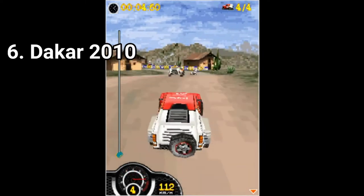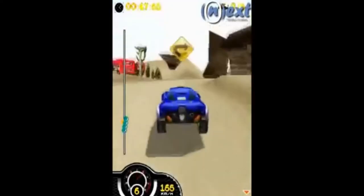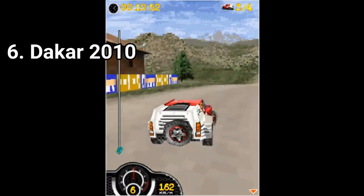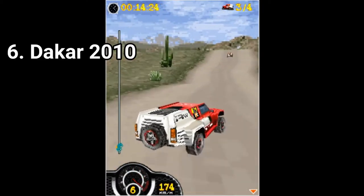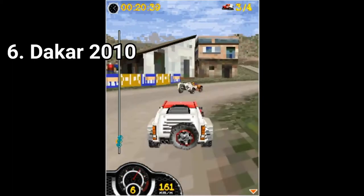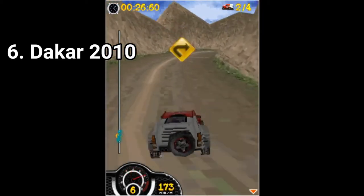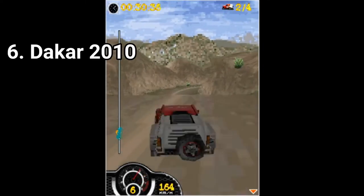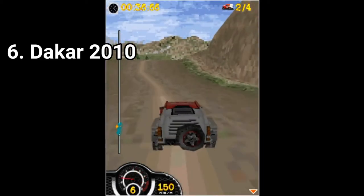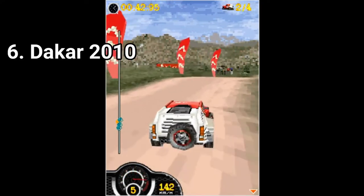Dakar 2010 hasn't improved much over last year's game. The upside is that now you get 2 different cars instead of just 1 car in different colors. But in the rest, you still get only 2 distinct tracks, which this time don't look as good because the background doesn't always match with the 3D game. The only impressive part about the game are the 3D graphics, but graphics alone can't make a good game. You need content too, which here is kinda lacking — 2 distinct tracks and 2 distinct cars isn't much when compared to other 3D Java games.